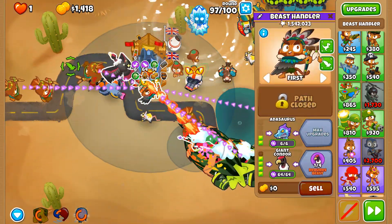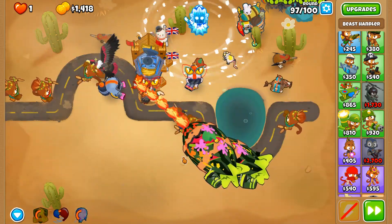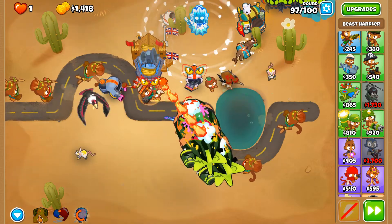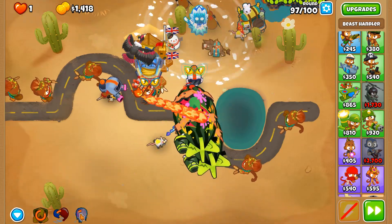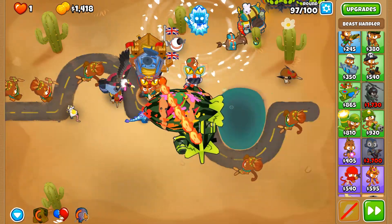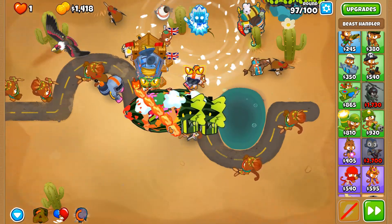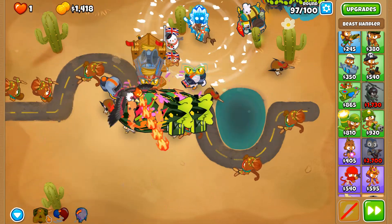With Balloon Crush and Superstorm it's literally a waiting game because you have to rely on that one tower to do all the pops, but it does barely any damage and sends them back. For at least this setup, we're just slowing them down. The pierce requirement is also less for this round than round 96.